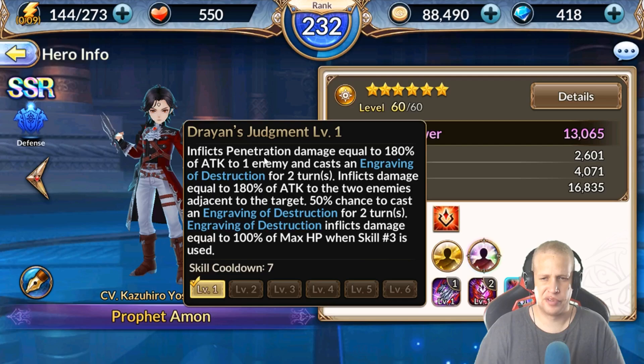On his skill 3, pay attention. It inflicts penetration damage equal to 180% of attack to one enemy and casts Engraving of Destruction for two turns. It also inflicts 180% damage to two adjacent enemies in a cone effect, with a 50% chance to cast Engraving of Destruction on them. Engraving of Destruction inflicts damage equal to 100% of max HP when skill 3 is used — so if that debuff is on a character and they use their skill 3, they're pretty much going to kill themselves unless they have something like an Able Shield.